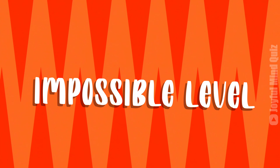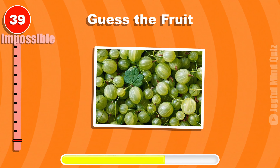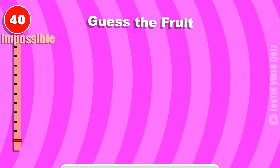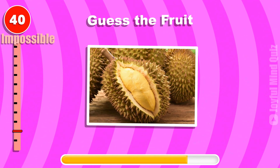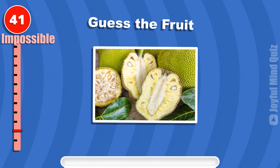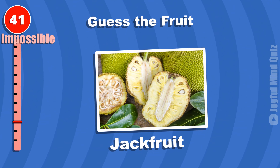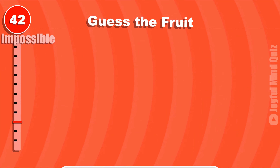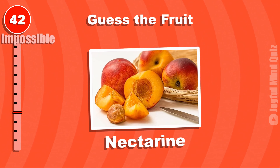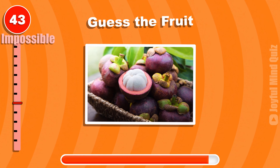Impossible level — maybe you can get one fruit right on this one. What fruit is this? Gooseberries. Durian. Jackfruit. Guess the fruit. Nectarine. Mangosteen.